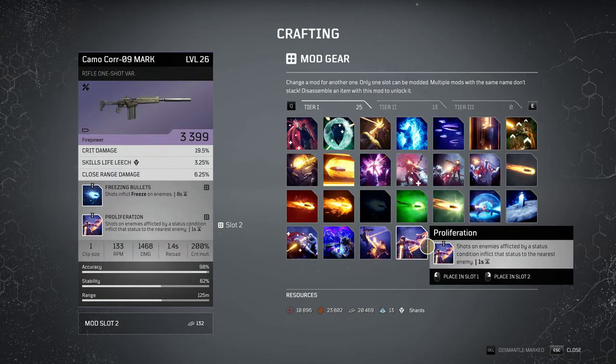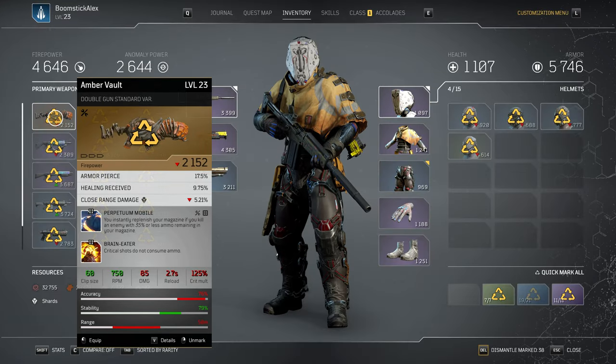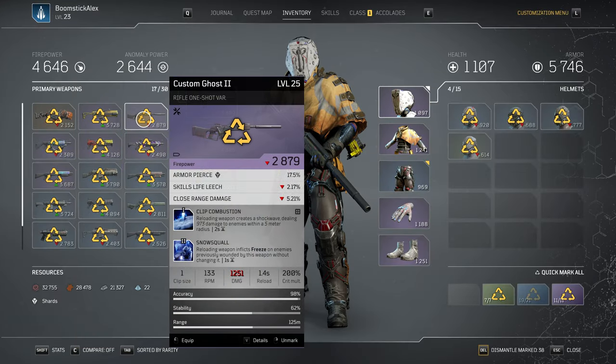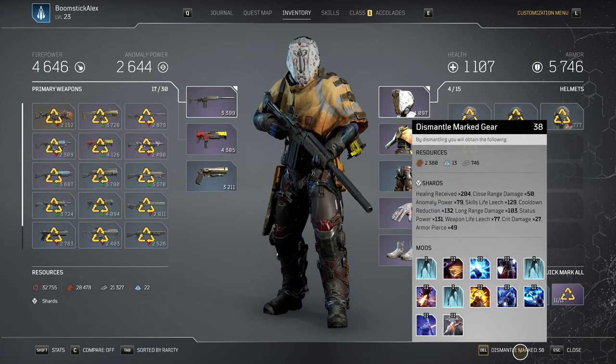Something to keep in mind: the weapons at this point in the game will start having two mod slots, and you can replace one of the two mods manually but the other will become locked to the weapon. Also, salvage almost everything you find with a new mod on it — that will permanently unlock those new mods so you can slap them on any other weapon.